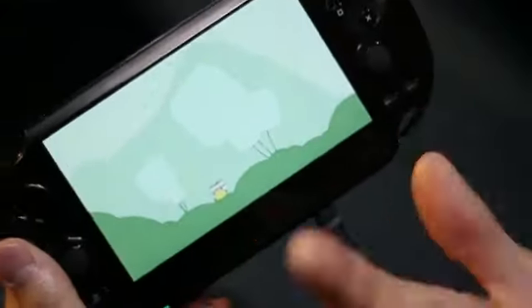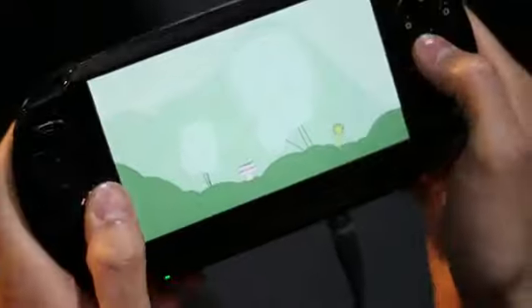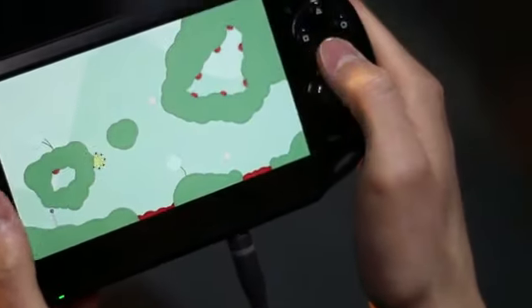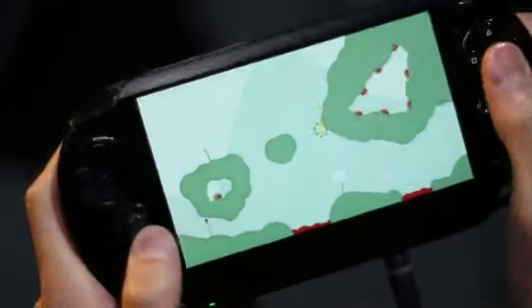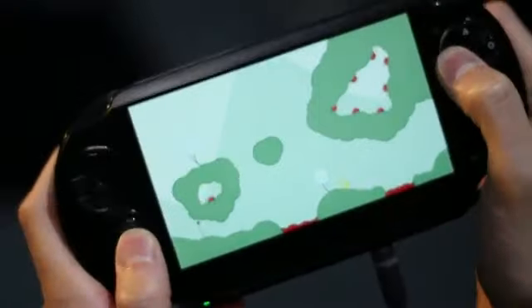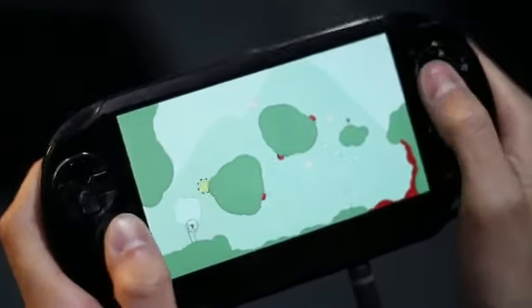Right now the stuff you hear is actually being generated by these background elements of the music. You can jump and you stick to surfaces. Some surfaces you can't stick to. You hold this button to sort of scrunch up and then you become unsticky, but you can roll around a lot faster. So it's kind of like running.